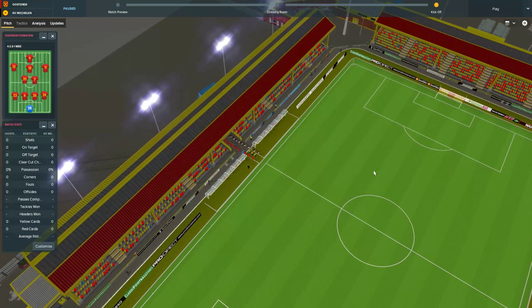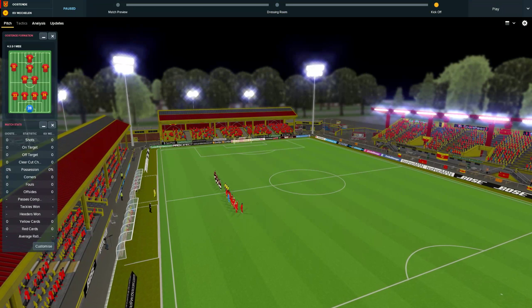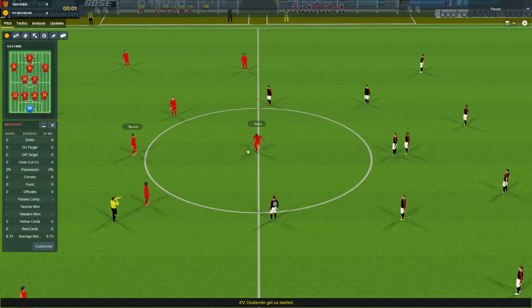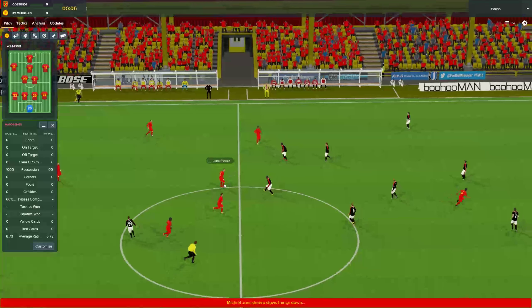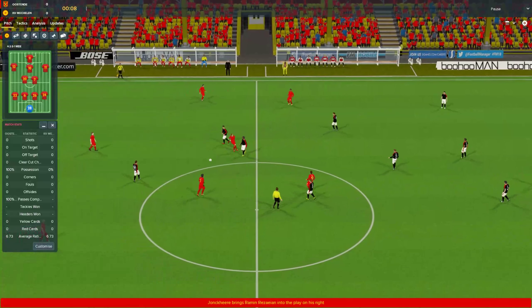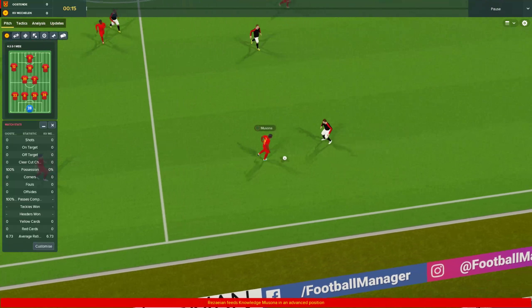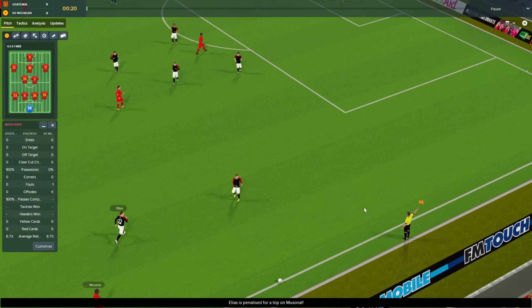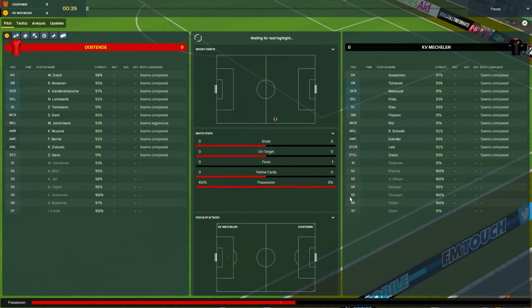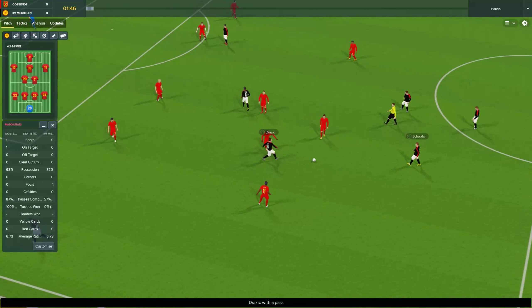Because we were losing 1-0 to Standard, who are a really good team in this league. At half time, we switched the formation around a little bit, but we also got rid of every single instruction — all of them. And suddenly we started playing a lot better. We came from 1-0 down and beat them 3-1. So obviously something went well for us.